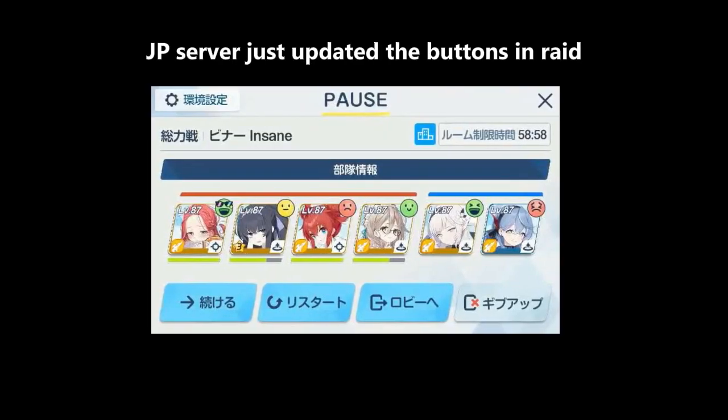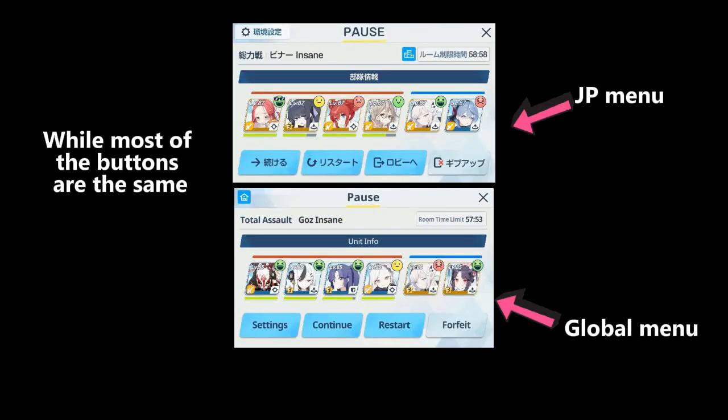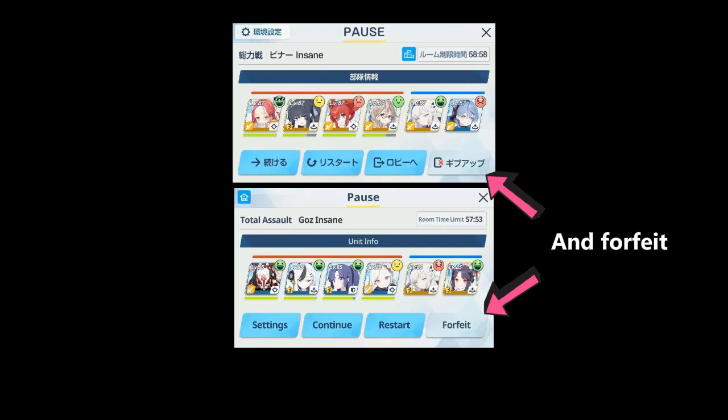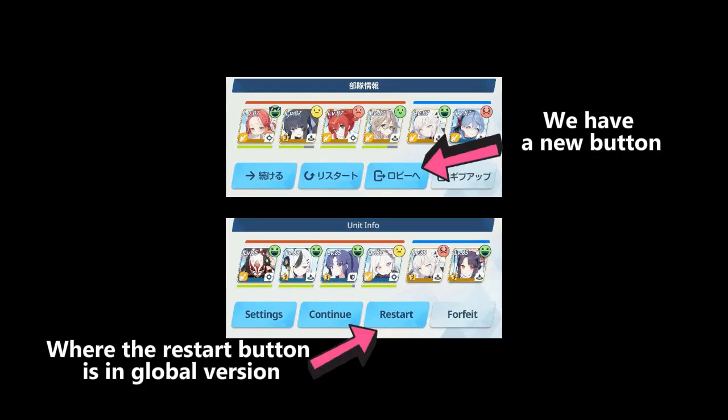So if you're wondering what just happened, JP Server just updated the buttons in RAID. While most of the buttons are the same, like Settings, Continue, and Forfeit, we have a new button where the Restart button is in Global Version.